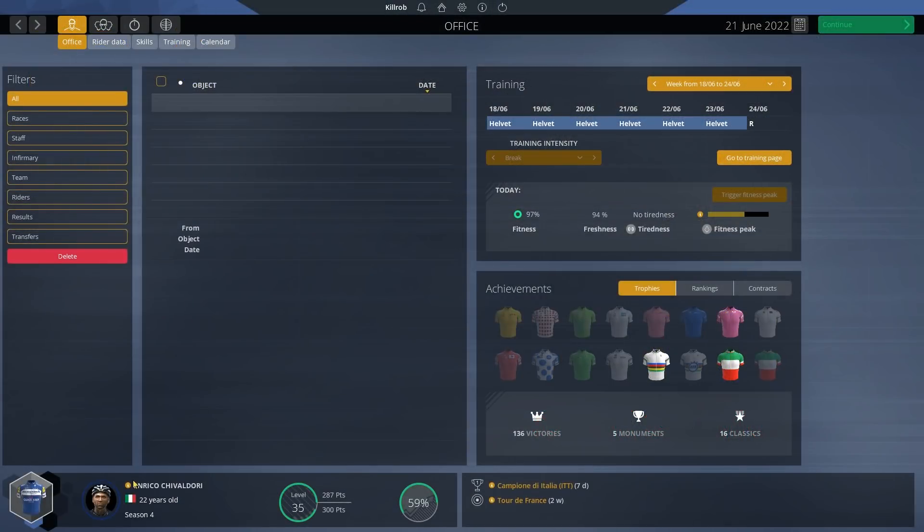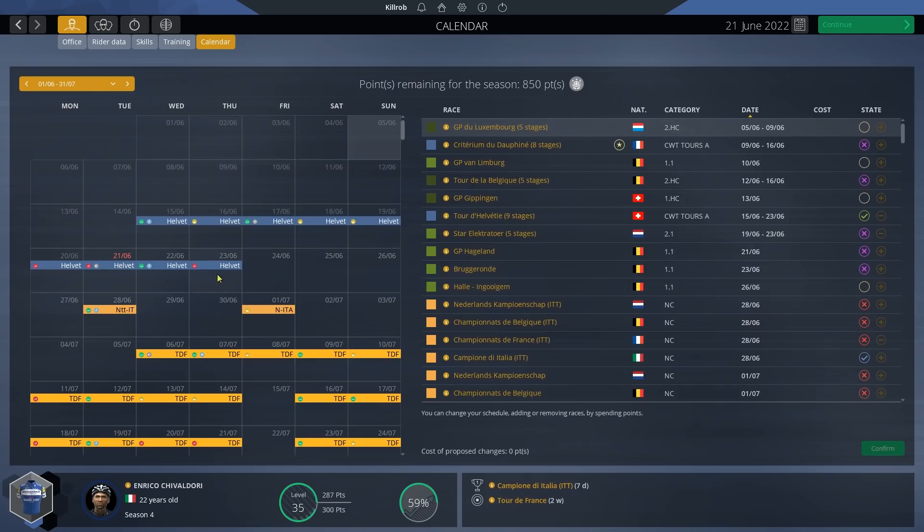Hey guys, this is Kirob speaking and today we're back in Pro Cycling Manager 2019 with Federico Chivaldori. We are in our simulated season number four and just need one more monument to sign off on the whole let's play — it was an all-monument challenge after all. We have everything but the Lombardia, which was simply not on our race calendar. Lombardia would probably be the second easiest monument for Enrico to get.